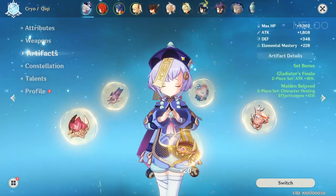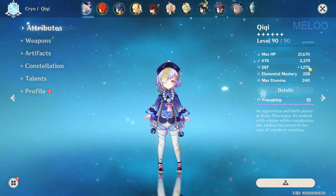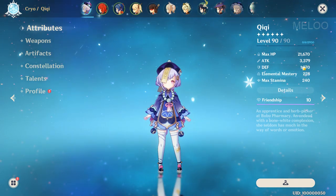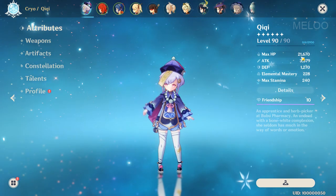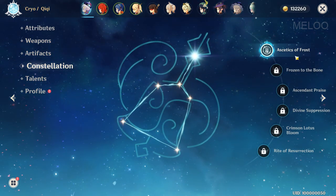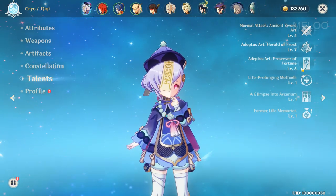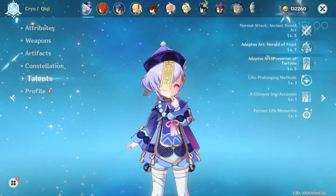So she ends up having 3,300+ attack, almost 1,300 defense, and almost 22,000 HP. She can really tank a lot and she heals like crazy. Constellation is only one, and yeah, I was a little lazy with the Talents, but she's super strong anyways.